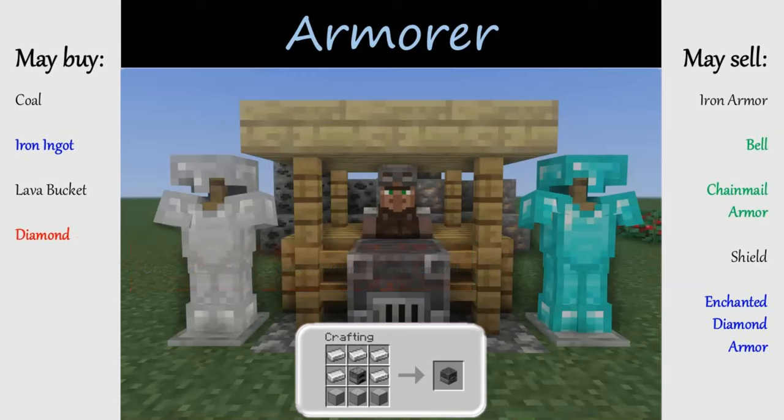Toolsmiths focus on tools — to recruit one you'll need a smithing table, which takes wood planks and iron ingots. The toolsmith's initial trades will be stone tools, progressing to enchanted diamond tools as they level up. Trade coal or iron ingots for emeralds, just like with the armorer. Weaponsmiths sell swords and axes, and their block is a grindstone crafted using wood planks, sticks, and a stone slab. The weaponsmith also takes coal or iron ingots but skips stone weapons, jumping right to iron axes and enchanted iron swords, with enchanted diamond weapons available at top tiers. Both toolsmiths and weaponsmiths may also sell bells.